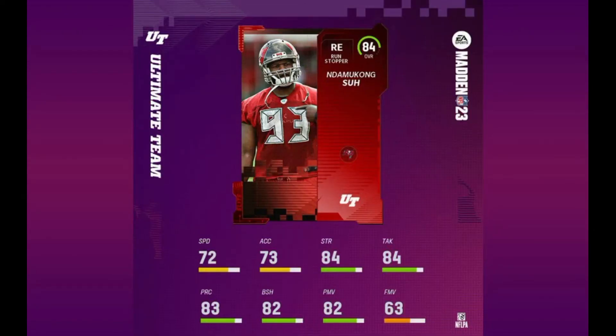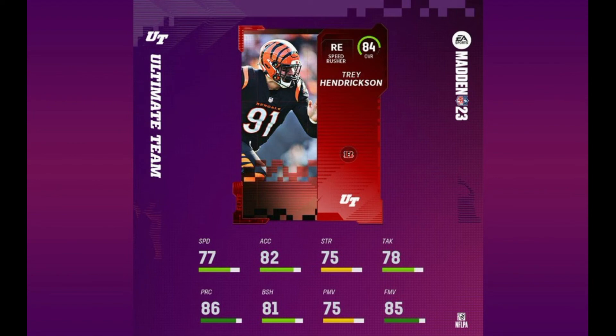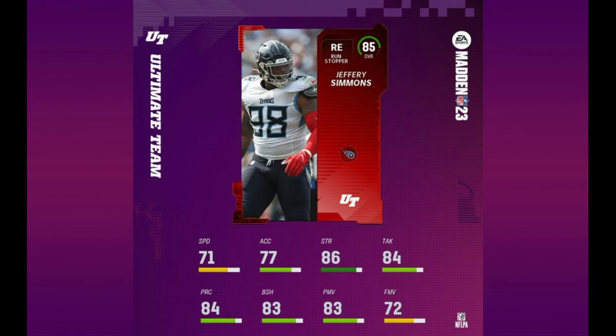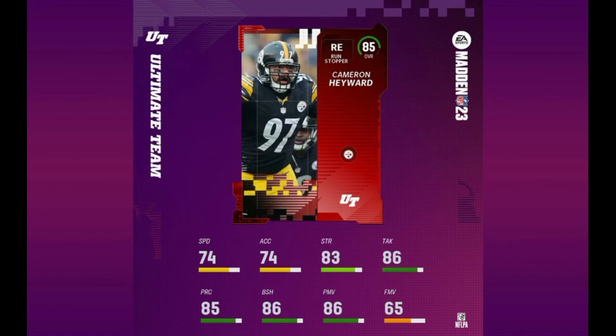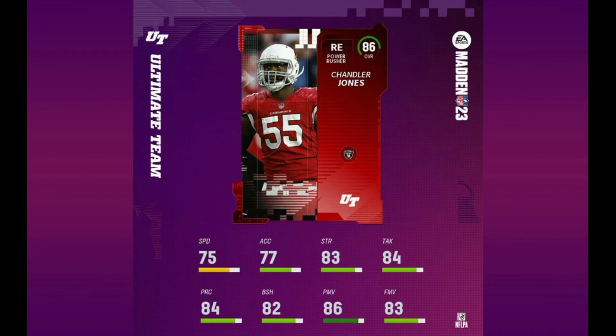Let's get onto our defensive ends. Coming in at number 10 we have Ndamukong Suh, 84 overall with 72 speed, 82 block shed, 82 power move, and 63 finesse move — about what you'd expect. Calais Campbell is a run stopper archetype with 69 speed, 84 block shed, 78 power move, and 68 finesse move. Trey Hendrickson is 84 overall with 77 speed, 81 block shed, 75 power move, and 85 finesse move. Jeffrey Simmons is a run stopper archetype with 83 speed, 83 power move, and 72 finesse move. Cameron Hayward is 85 overall with 74 speed, 86 block shed, 86 power move, and 65 finesse move. Cameron Jordan is another run stopper with 72 speed, 72 acceleration, 83 block shed, 85 power move, and 77 finesse move. Chandler Jones is our first card with over 84 for block shed, power move, and finesse move — 75 speed, 77 acceleration, 82 block shed, 86 power move, and 83 finesse move, though last year he was a left outside linebacker and now he's a right end.